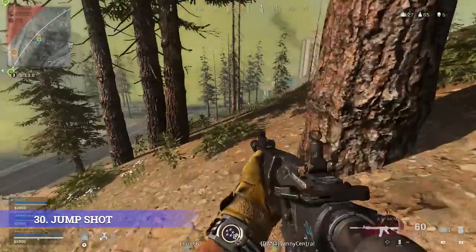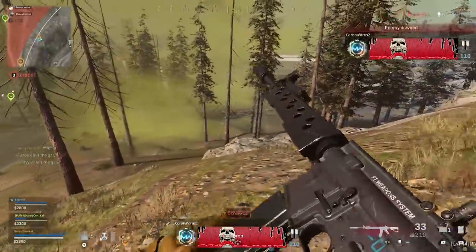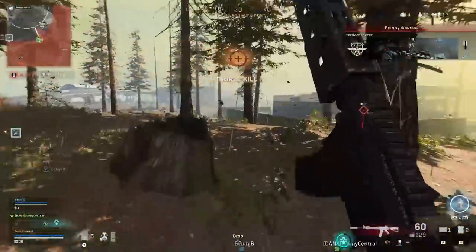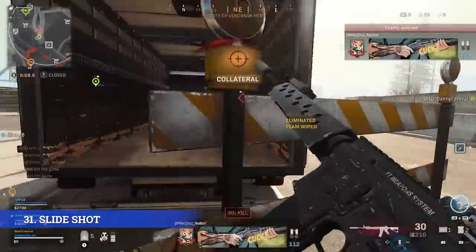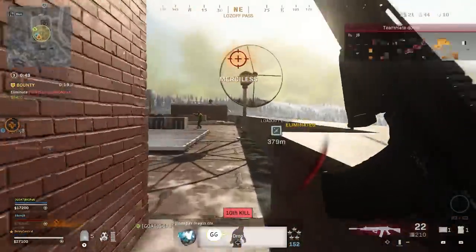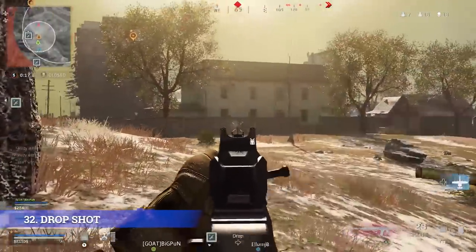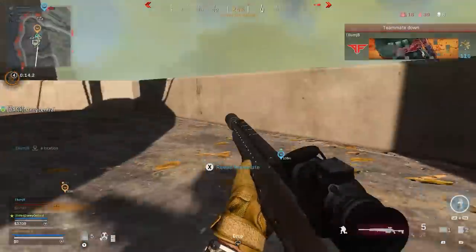Another thing that can help you win more gunfights is to take advantage of the three different types of movement shots available to you. The first is my favorite — the jump shot. When pushing an opponent around a corner, jump out of the corner, which makes it harder for your opponent to track you, especially if they were pre-aiming that corner. You can then do the same thing but with a slide instead. Jump shotting is a little bit more difficult unless you're using an elite controller or you play claw, while slide shooting when using the tactical button layout is pretty easy. And then you have the third and probably most famous Call of Duty maneuver — the drop shot. In the middle of a gunfight, don't be afraid to just drop into prone, as players don't always expect this and it can help you win some easy gunfights.